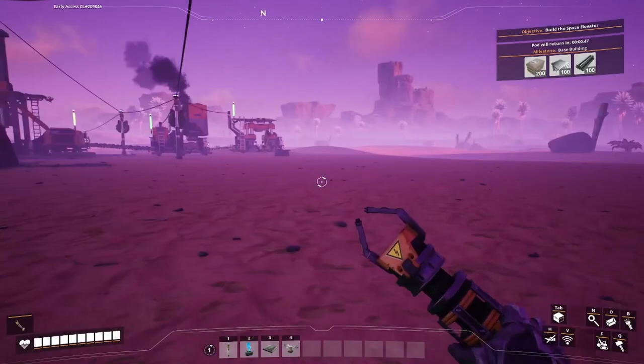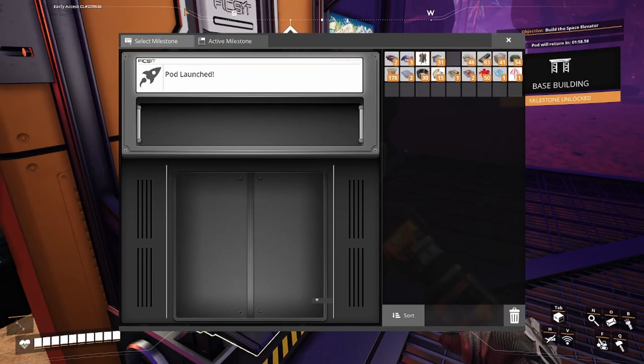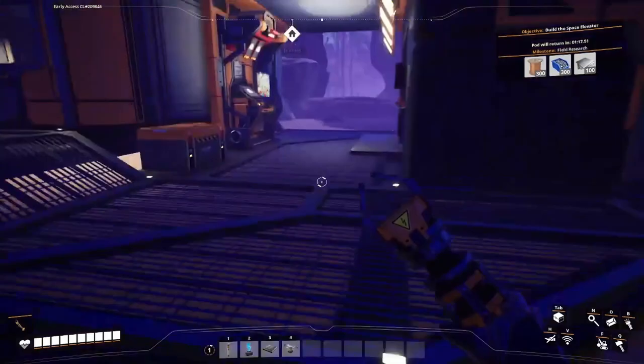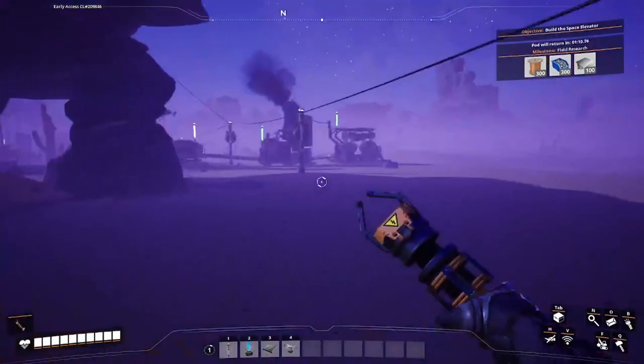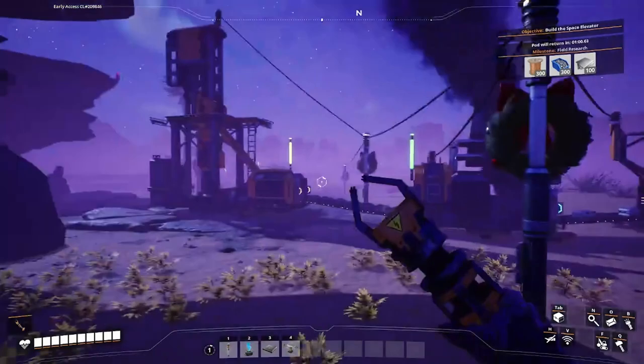Okay, pod's here. I'm gonna set up the base building, put the items in there and send it up again. Next I also need field research - that's a must. I need to unlock field research to actually be able to alter the output system and make things run perfectly efficient.